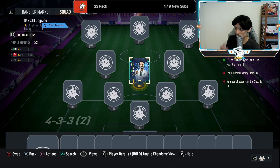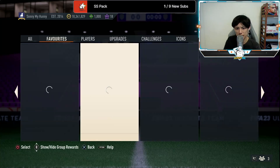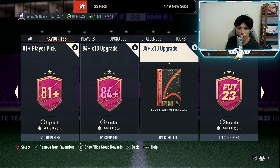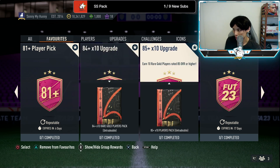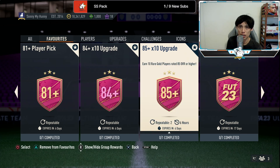So the question is: is the 84x10 better or the 85x10 better? For sure I would say the 85x10 is better, even though it's about 25k more expensive. I'd complete this SBC five times a day and then when it runs out go for the 84x10. The reason is that being only 25k more expensive is fine because the 85x10 gives you a higher chance of packing a Footies player — which is what doing this upgrade is all about.